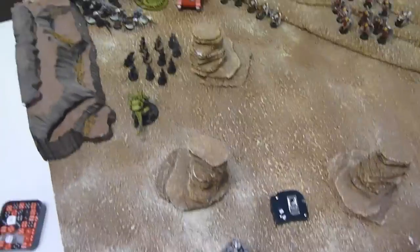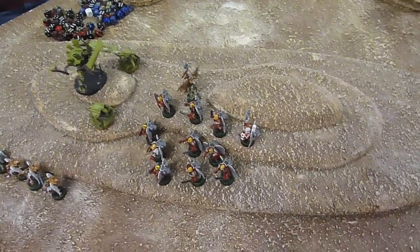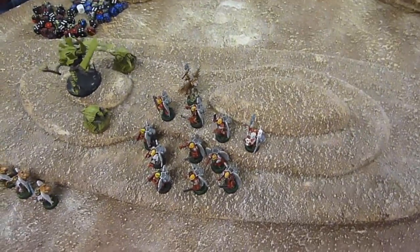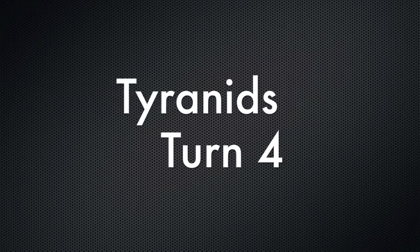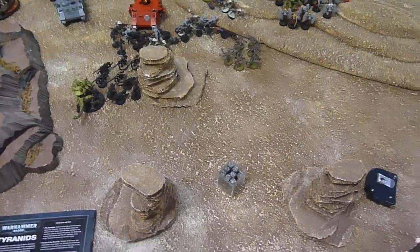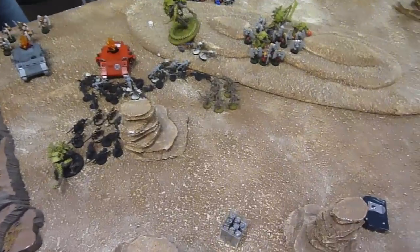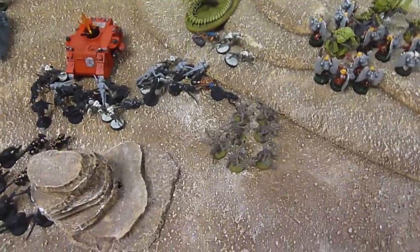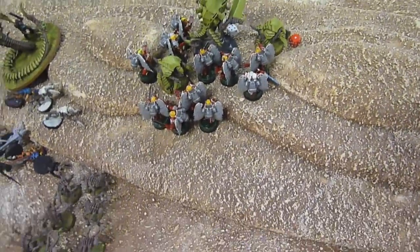End of Blood Angels turn four. Cleaned up those guys over there and moved up. They hit and ran out, and now they're by that squad. The Swarmlord's still chasing them down, trying to at least. End of the bottom of the fourth: those guys are gone with the combined assault. Actually, the Hormagaunts ended up doing all the work. And Dante's down — that was it in that combat.